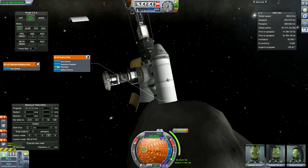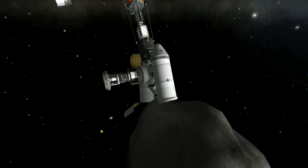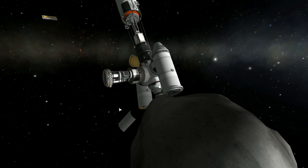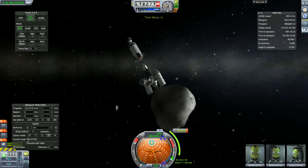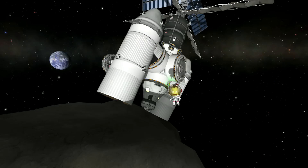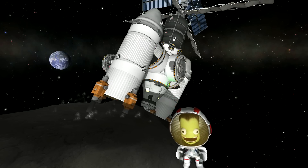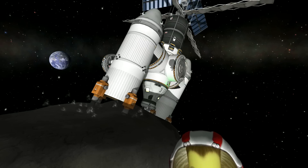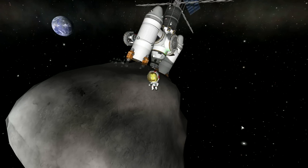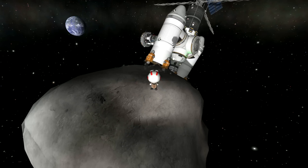Now we are revealing the mining equipment - you can see the processing labs there. I just realized one of the fairings is covering a mining rig, so let's decouple that. It jammed itself, so we used time warp to clear it. Let's initiate mining and mine this asteroid dry. We have three Kerbals on board, and they'll all be back mining on the Mun - that's the mission.